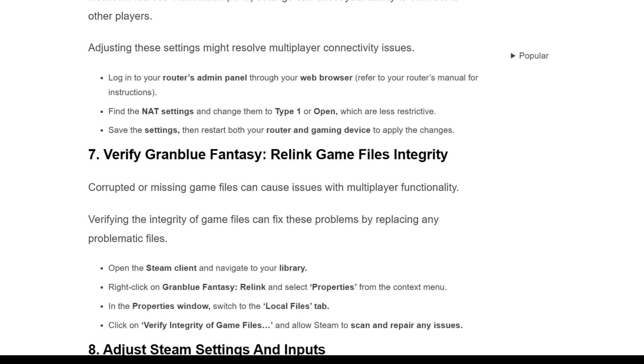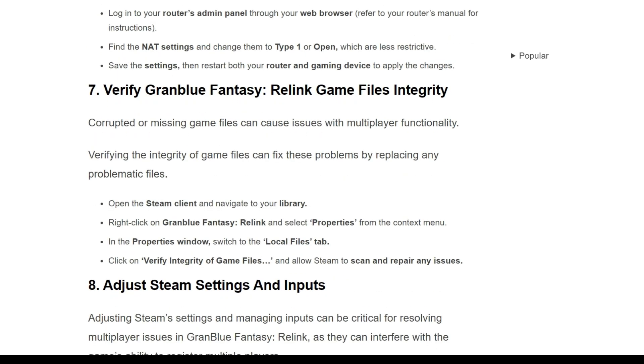The seventh solution is to verify Granblue Fantasy Relink's game file integrity. Corrupted or missing game files can cause issues with multiplayer functionality. Verifying the integrity of game files can fix this problem by replacing any problematic files. Open the Steam client and navigate to your library. Right-click on Granblue Fantasy Relink and select Properties from the context menu. In the Properties window, switch to the Local Files tab, click Verify Integrity of Game Files, and allow Steam to scan and repair any issues.